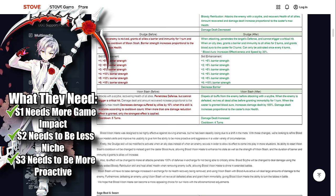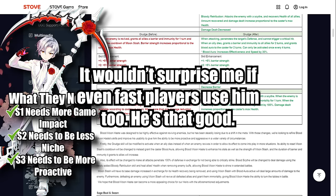Honestly, they crushed it with this rework. On paper it looks incredible. I once thought Blood Moon Haste was a sleeper best character going from the RB meta into the casino meta, and he may very well be one of the best characters in the game for slower players after this patch.